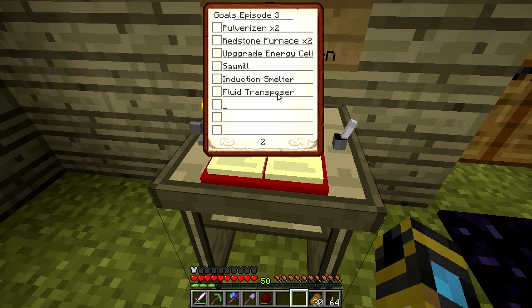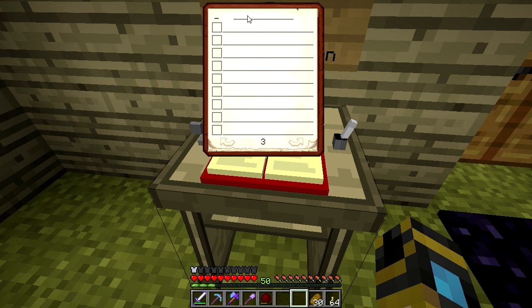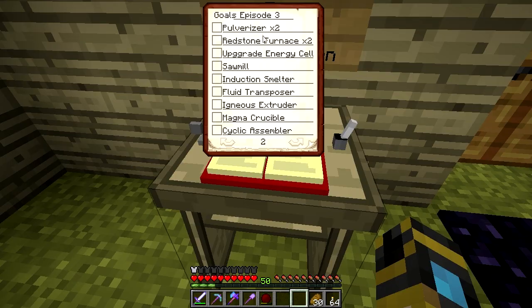Direwolf helped me figure out what I actually needed to build because I really didn't know what these machines are. He's assured me this will help me get set up. I need an igneous extruder — that will help me get cobblestone. And I believe a magma crucible. There's more — a cyclic assembler, and we're also going to want an energetic infuser. I hear I need one of those for recharging the thermal expansion tools. Apparently there's thermal expansion tools, so we have a lot to build.